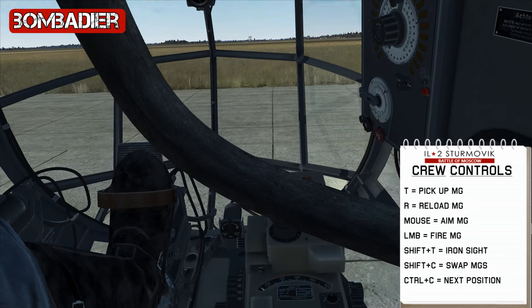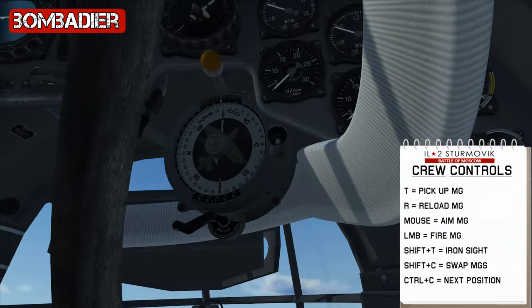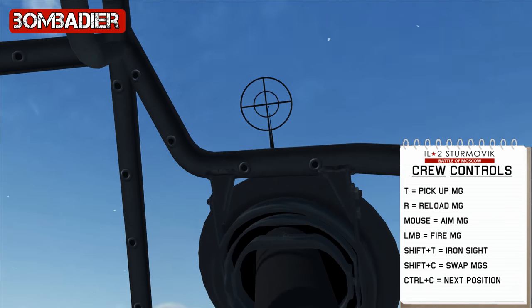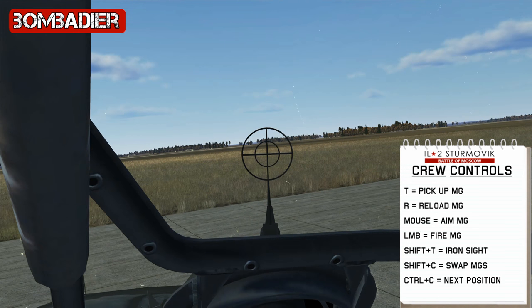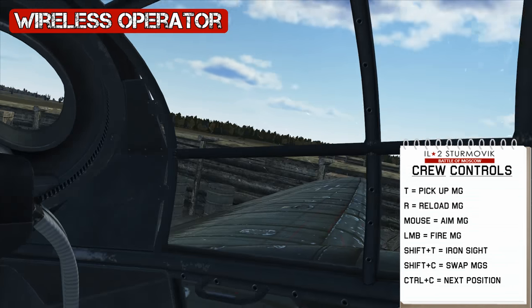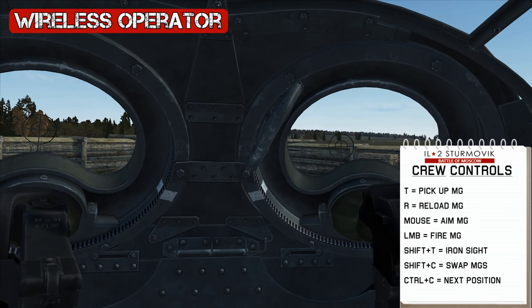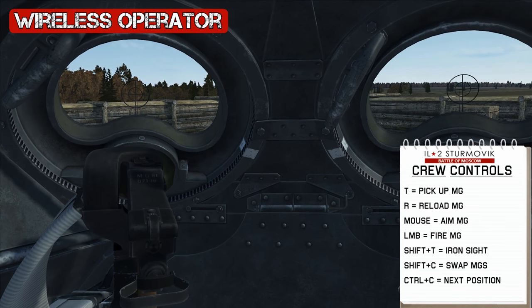First is the Bombardier. It has a single machine gun which we can pick up using the letter T. We can look over the iron sights with Shift+T, then move the mouse around to aim the weapon. Changing positions, we press Ctrl+C. Here we have the wireless operator position, which has two machine guns with the same controls as before.